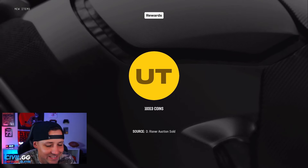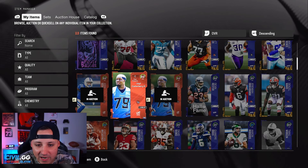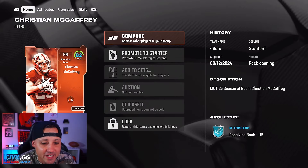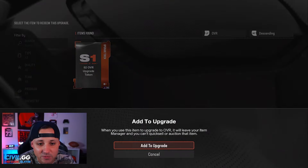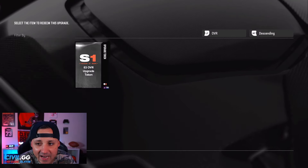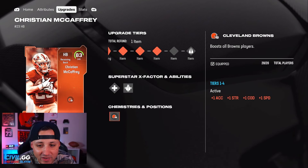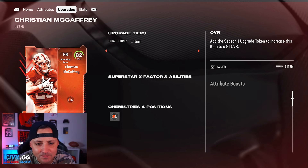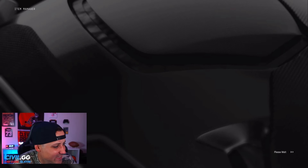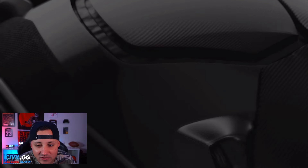I'll ultimately put the tokens on Heinz Ward, but I'll show you on CMC first so you can see exactly what to do. He gets more stats and becomes a better card — not a bad option if you need a halfback. You can see the 82 and 83 upgrades applied. You can't skip any tiers, so right now he's 83 speed, and with my theme team he'll be 84 speed as a halfback, which isn't bad at all.